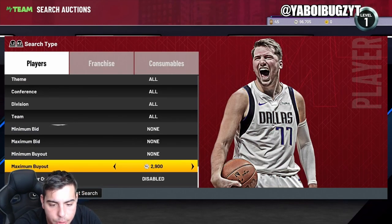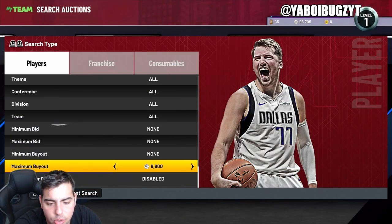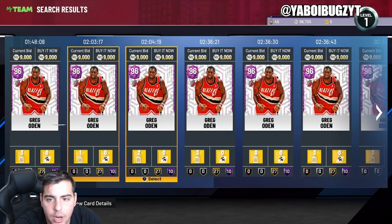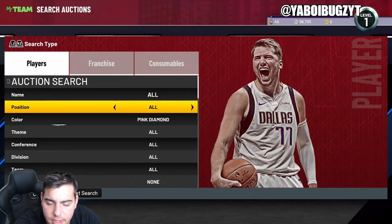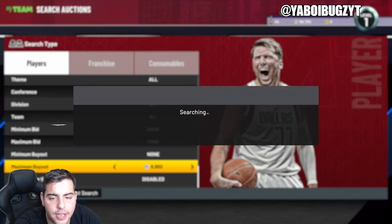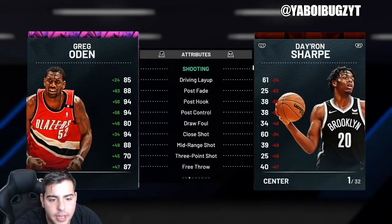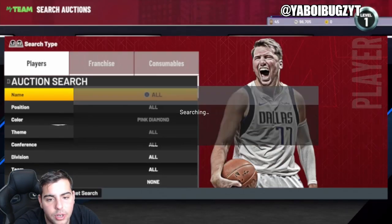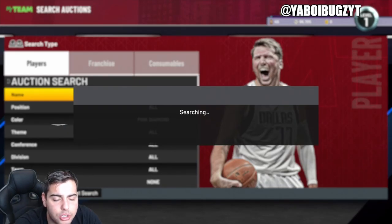Last but not least, the pink diamond filter. The only issue is Greg Oden kind of ruins it — he can't shoot threes and not a lot of people like him because he was a first-pick bust. It's a shame because I respect him — he just had a lot of injury problems. But at 8,900 MT, Greg Oden is not the hype beast card you'd want. He was so good when he got drafted, but the injuries derailed him.